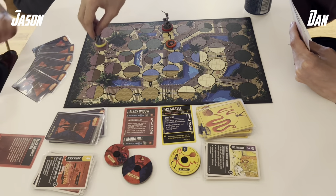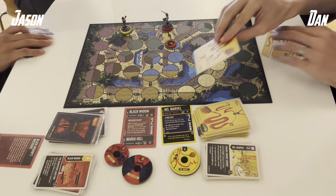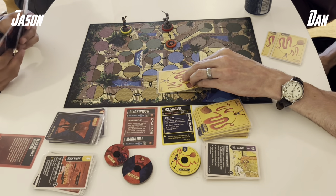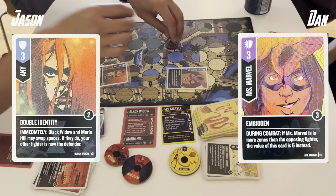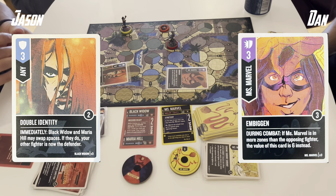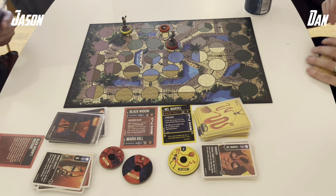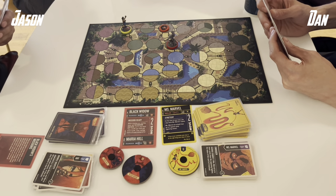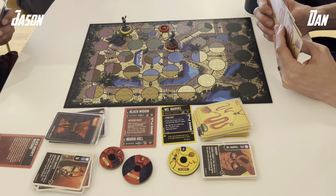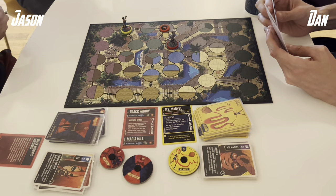I am fortunately just out of range of a double attack, so I will force Dan to have to move in. It's an Embiggen into a Double Identity — Ms. Marvel is in more zones than I am, so it will be a 6-value into a 3. I decide to let Maria take that — Maria takes 3 damage and we have done a swap. A really strong strike there from Dan, making use of those zones.